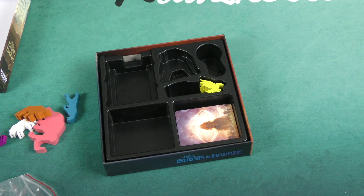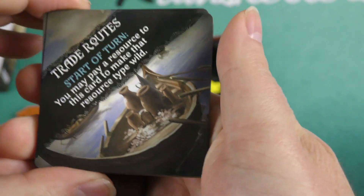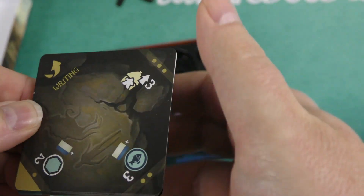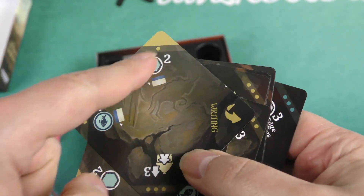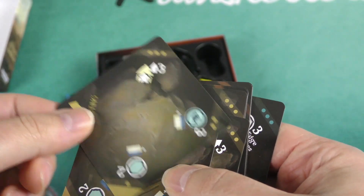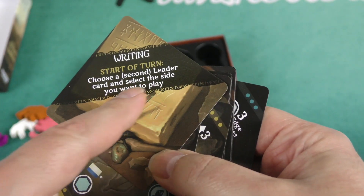We've got some square cards which are going to be our Bronze Age technologies — I'm struggling to open them, let me use my cutter. These are the trade routes cards, front and back. These work where you turn them in such a way that it tells you what resources you need to flip them to the next side. When you've completed it, you now have writing, and you get this ability: at the start of your turn, choose a second leader card and select the side you want to play.